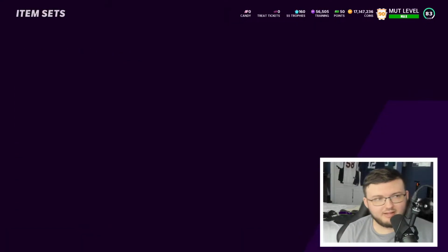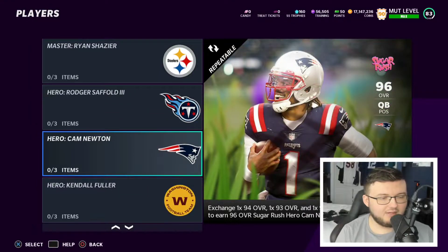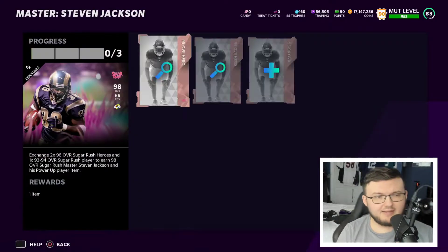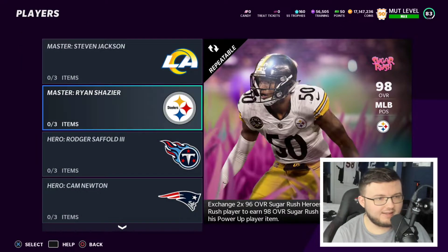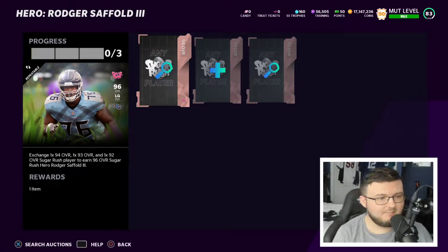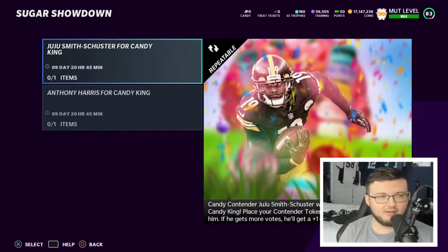Let's look at the sets in the game right now. We have the Sugar Rush sets: Bam Bam, Steven Jackson, Shazier, Roger Staubach, Cam Newton, Kendall Fuller, and Calais Campbell. To complete the master sets you put in two 96s and one 93-94 overall. For the regular sets, the 96s just require a 94, 93, and 92 overall — very cheap to complete overall.